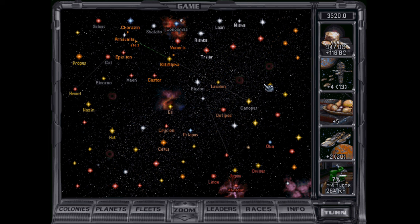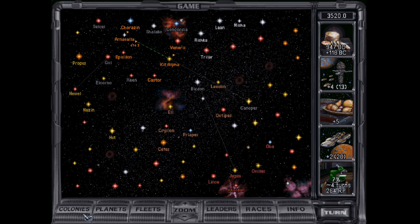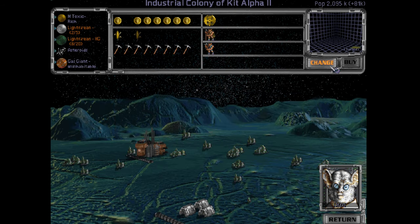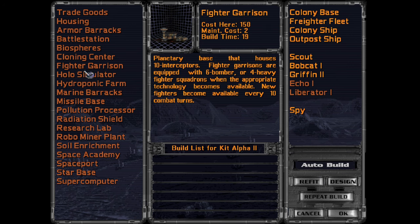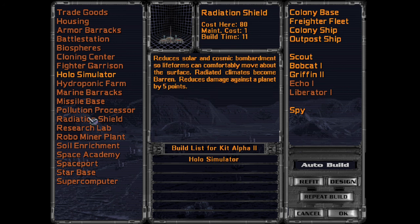Howdy folks, this is the Command Line Vulpine here, and welcome back to Let's Play Master of Orion 2. The outpost ship is done and on its way, so we're not too terribly far behind of where we were. I can live with it, but it's always ever so slightly annoying — like we already did this. I think this is a hollow simulator.